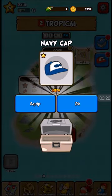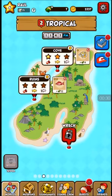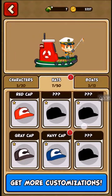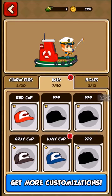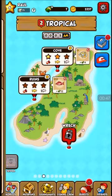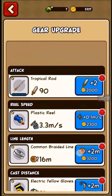This is a daily gift, which is a navy cap. We have a little list of our characters and our customization items. I've been playing this game for a while now — not a decent amount of time though, like about two hours maybe. I've put in two hours. Here's our little upgrade list.